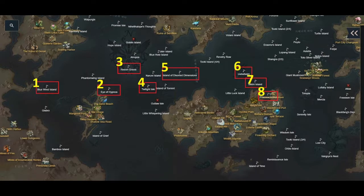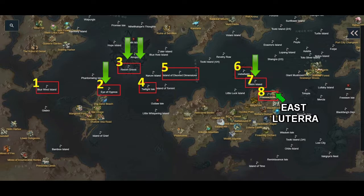Now, if you're starting on the other side of the map, you can go reverse from 8 to 1. This reverse order is actually more efficient because some islands require other islands to be completed first. For example, Gravis Island will need Aiwana, and Hypnos will need Gravis. So it'd actually be easier to start from 8 to 1. From Yorn, you could travel all the way to Lutera and start there.